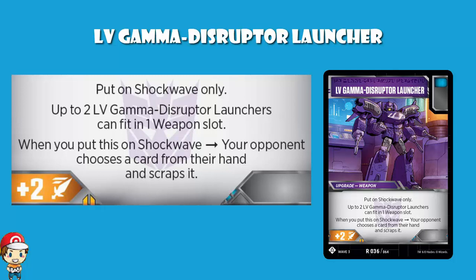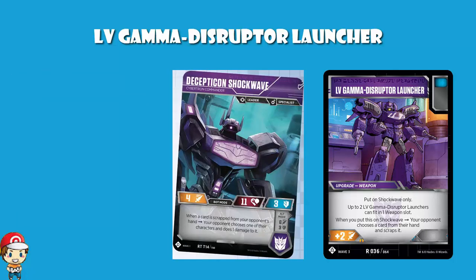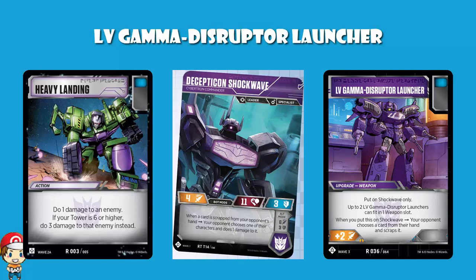We need to go back and remind ourselves about the skill on Wave 1 Shockwave. Wave 1 Shockwave has a rather fantastic ability in bot mode: when a card is scrapped from your opponent's hand, your opponent chooses one of their characters and does 1 damage to it. So with Wave 1 Shockwave, this becomes almost borderline broken - you get plus 2 attack, your opponent has to discard a card from their hand, and they take a damage at the same time. It's kind of like you get a Heavy Landing while they discard a card from their hand, plus you get plus 2 attack. All of this adds up to a really, really strong upgrade.